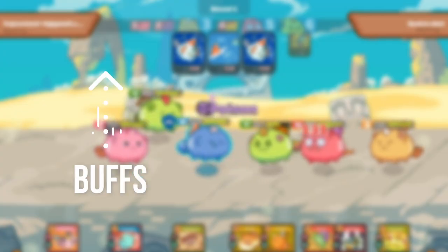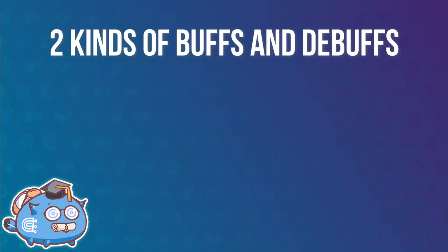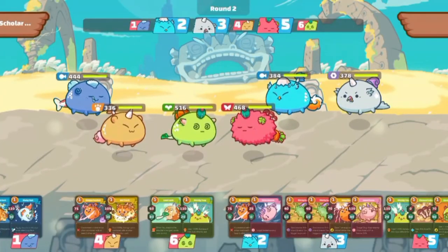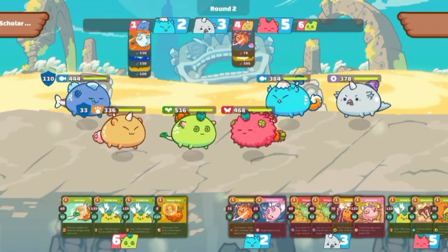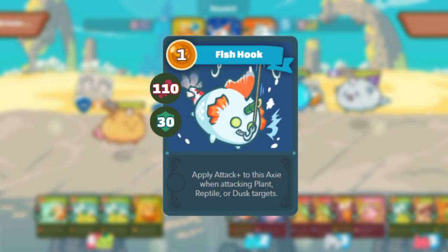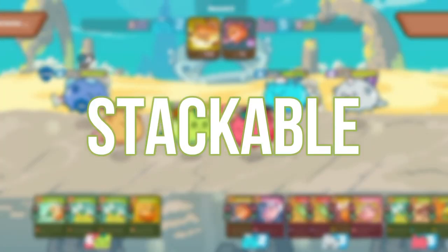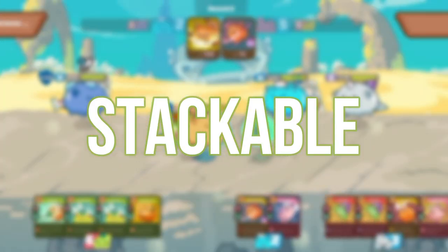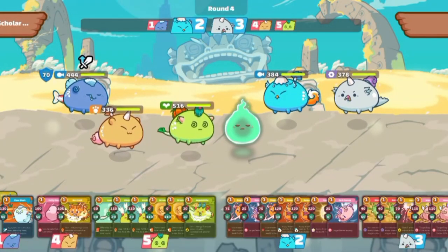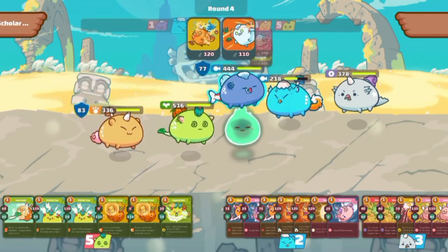We should also talk about buffs and debuffs found on card descriptions. There are two kinds: stackable and non-stackable. Some effects stack only when they last for two rounds or when two stacks are received from a card effect. An example is Risky Fish — it increases the damage of the next attack, but using this card twice will not stack the buff. Stackable buffs or debuffs means your Axie can be affected multiple times. The buff or debuff lasts either a round, a turn, or sometimes forever unless removed by another skill card.